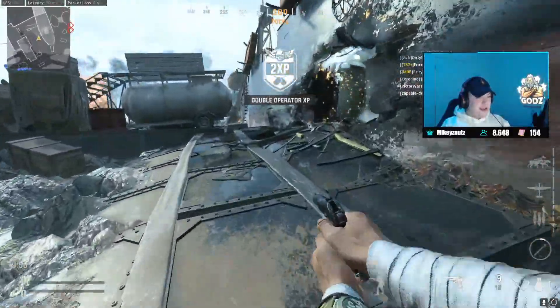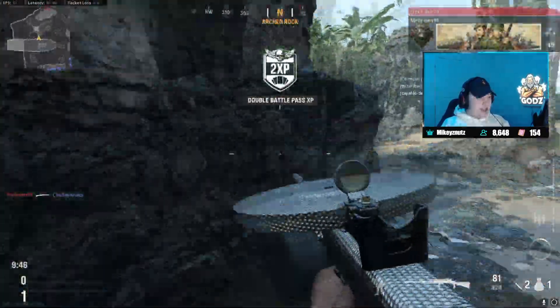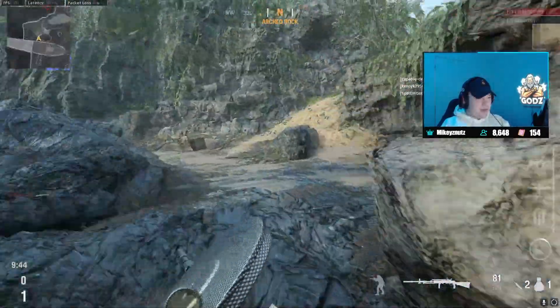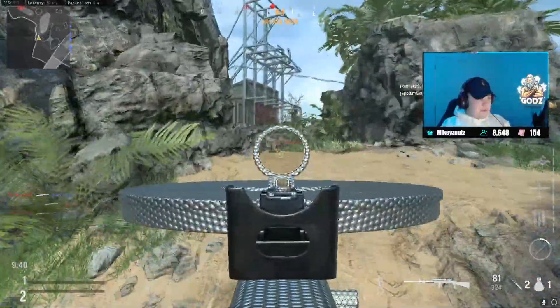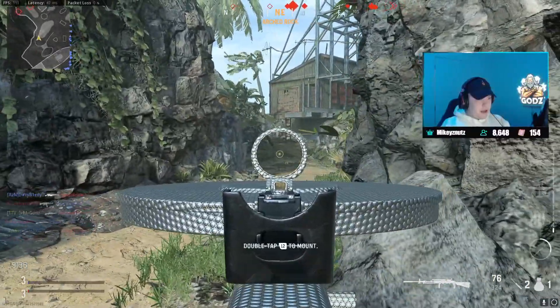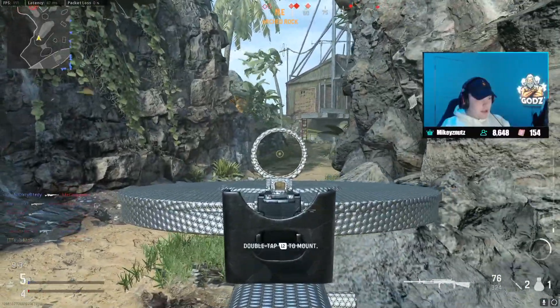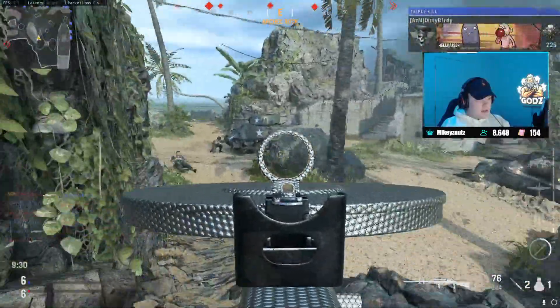Alright, this game we got Gavutu. Gavutu is probably like 80% drop rate for V2 — it's such a good map. Pretty sure you can push up on this side; I always speak up here. I'm going to be running out there — maybe not, they're all sniping in that middle part. Let me sneak my way up here.